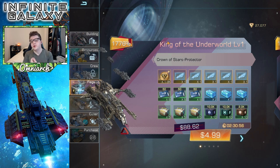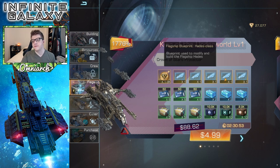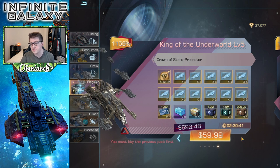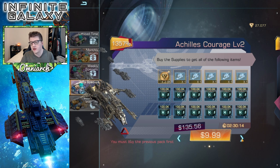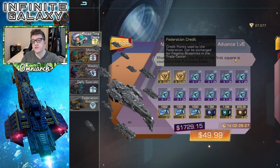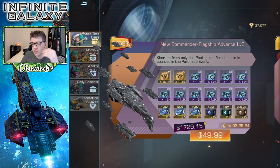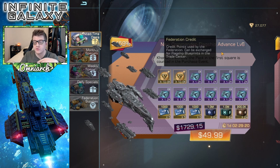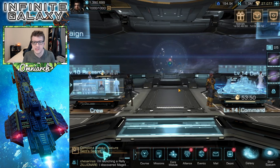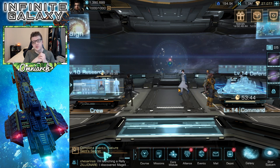Finally, there are also bundles. You can buy some of these bundles that have legendary flagship blueprints. You do need 50 blueprints to build a flagship, so this $5 bundle only gives you five blueprints — keep that in mind. There are also daily bundles: a $7, $10, and $20 bundle that you can buy every single day. This refreshes and it looks like it's for the Achilles flagship. There's also a limited time deal that gives you a ton of federation credits, which you can exchange for blueprints. If you guys are spenders, go ahead and make those purchases, but there are also plenty of ways to get blueprints for free just by playing and logging in every single day.